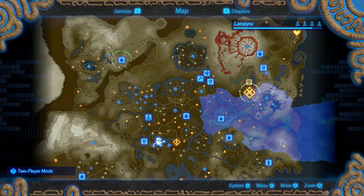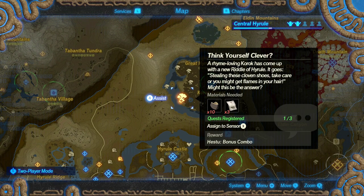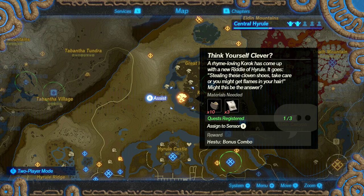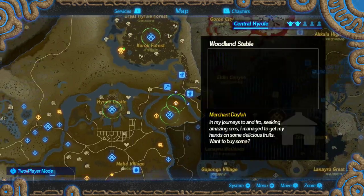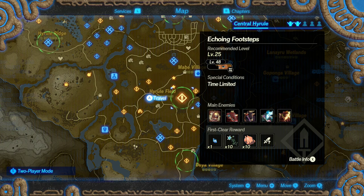The Sheikah Sensor is super useful. When you hover over specific things that require specific items — like this one here that requires a Lynel Hoof and a Lynel Trophy — you can track quests. I have seven out of ten Lynel Hoofs but no Lynel Trophies yet. You can track two different quests to start, and you unlock more tracking slots as you progress. Hit X to assign it to the Sheikah Sensor registry, and missions that may have that item will be highlighted in green.